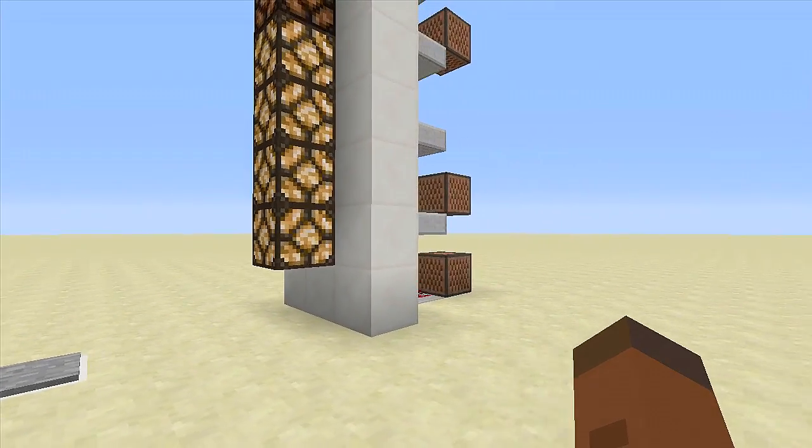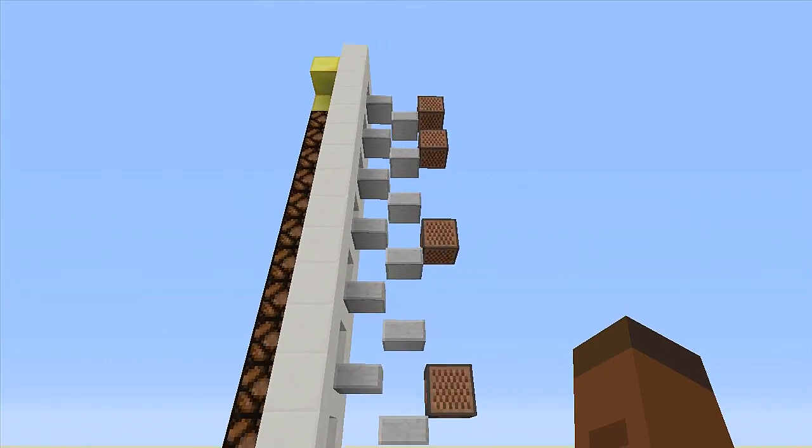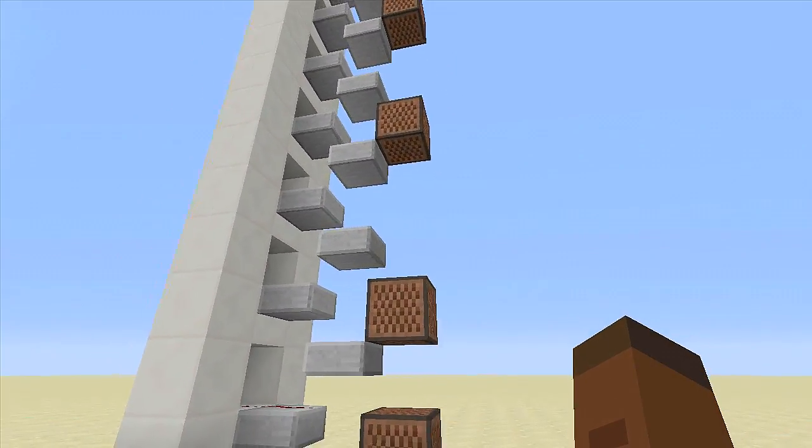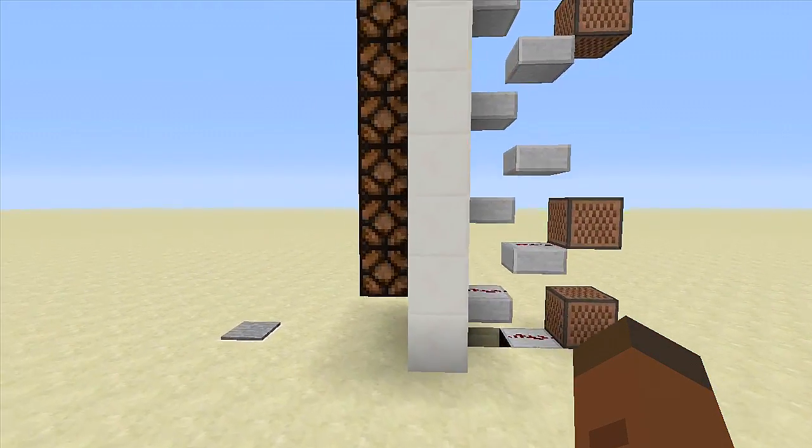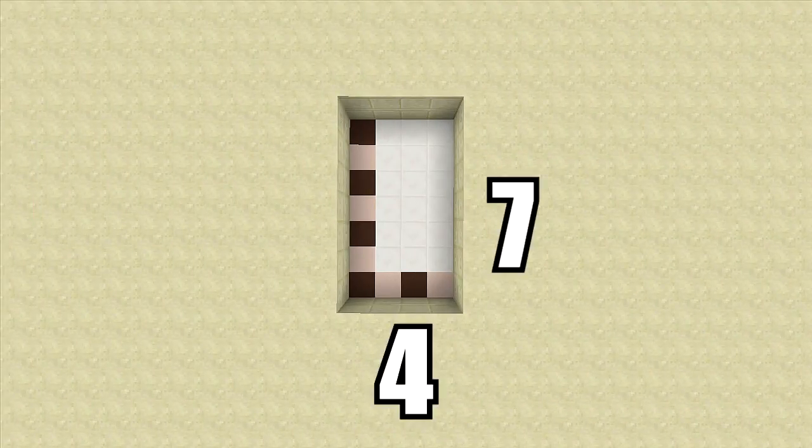Let's go ahead and look at the redstone. I made this thing super simple so it takes up no room on the outside. You can fit this thing anywhere — it will take up absolutely no room whatsoever. So let's go ahead and start building.